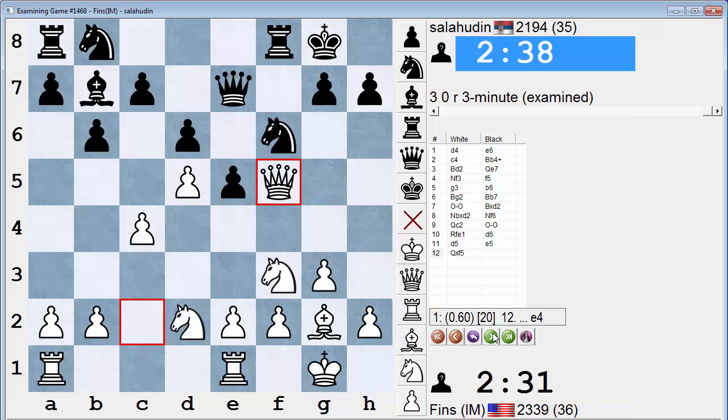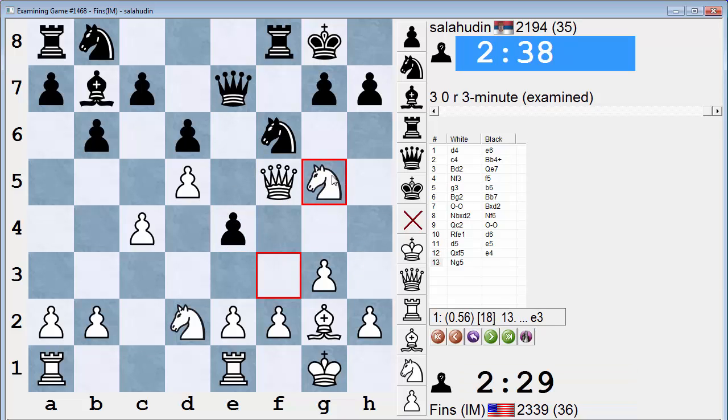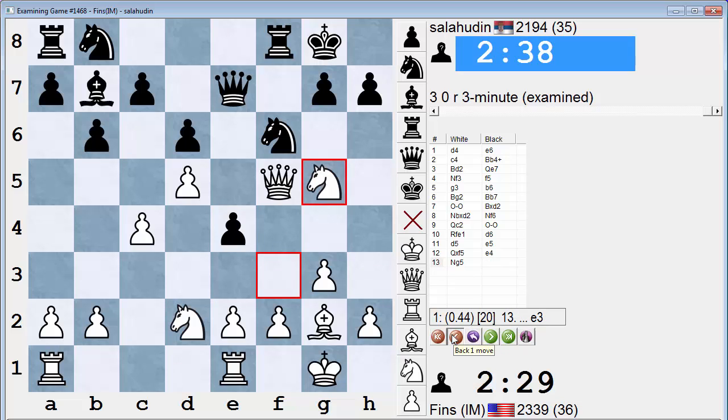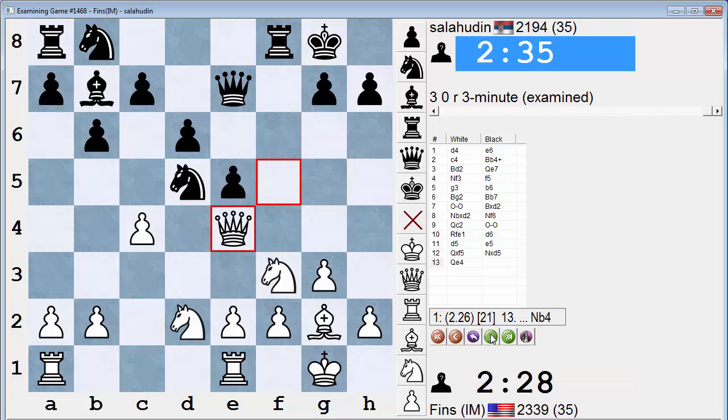Looks like I can play queen takes f5. It's okay. I thought briefly that he might do that, but knight g5 seems sufficient. And then his knight is stuck, because I'm threatening mate. If he takes it, or moves it away. Okay, so that seems good. e3, knight to e4. Yeah, I would play this for white. All right. Nice to get a miniature. And he just resigned here. Very nice to get a miniature.